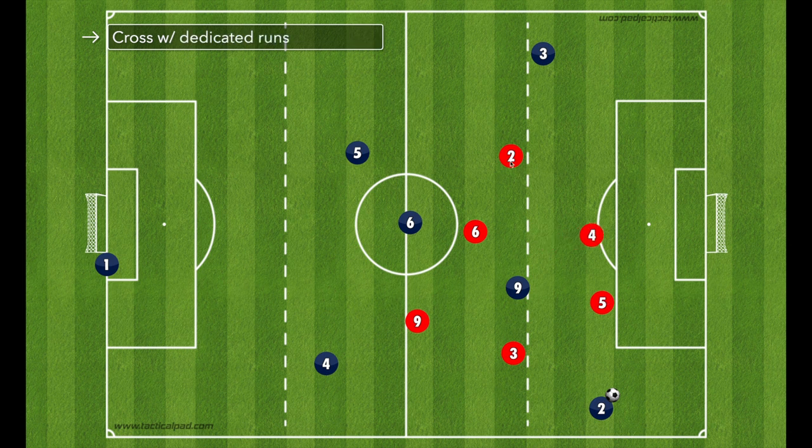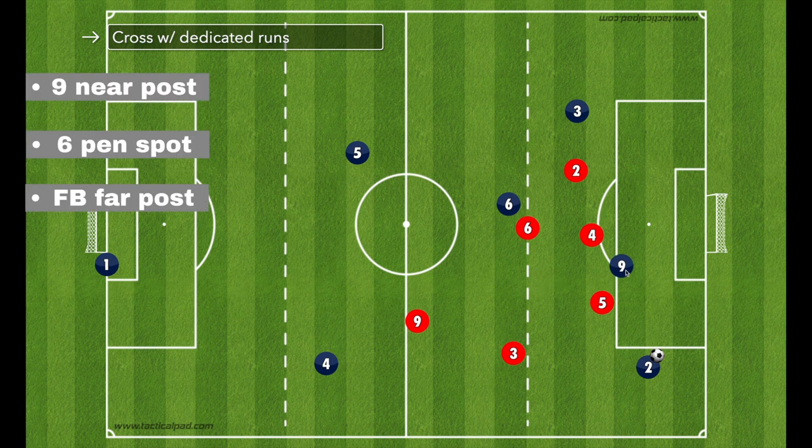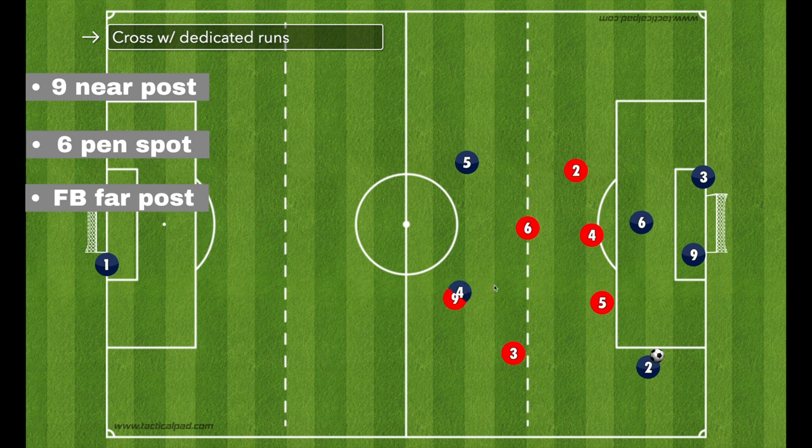If the nine held up play, checked their shoulder, saw defenders, and played it back out wide for the fullback, we're now in a crossing situation. A lot of fullbacks, especially young ones, will shoot from this wide angle, but you have to teach them that's unlikely to result in a goal. So this is a crossing situation. Every crossing situation in 7v7 has the same dedicated runs: the nine goes near post, the center midfielder goes to the penalty spot, and the fullback on the opposite side goes to the far post. Center backs close space and come with play, and you have to teach players how to time these runs — not arriving too early or too late.